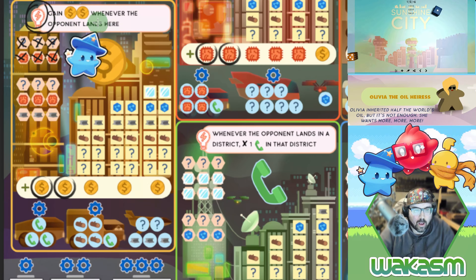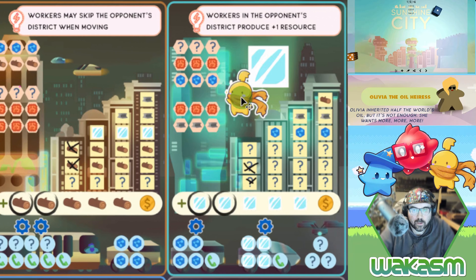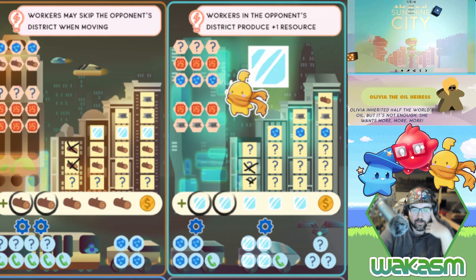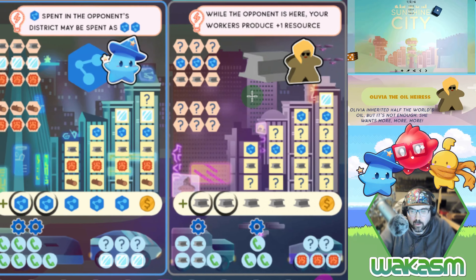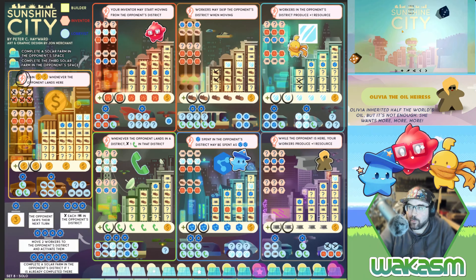I have to use five now. I'm going to use the lobbyists first in this science district to generate two science, and I have to mark off two where Olivia is. That wasn't the smartest move — I thought I could use them here to start working on these spaces, but the lobbyist can't do that. Moving the builder would have been the same either way, so that's what it is.